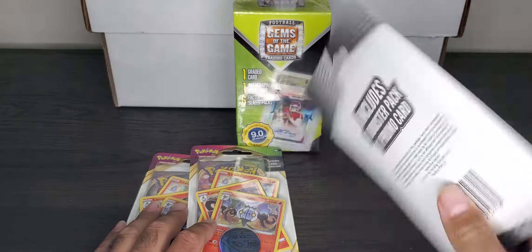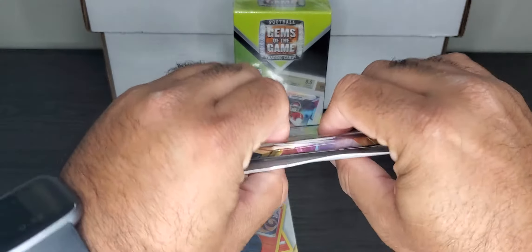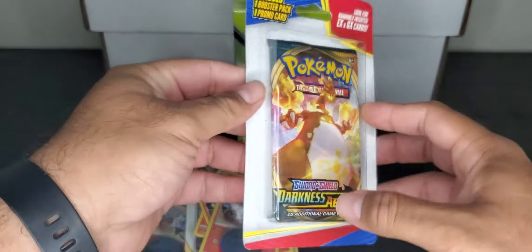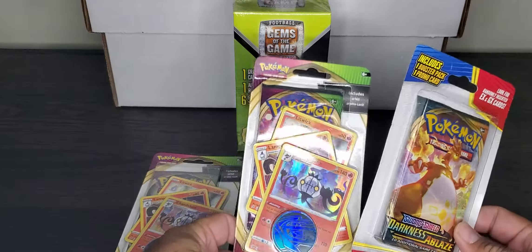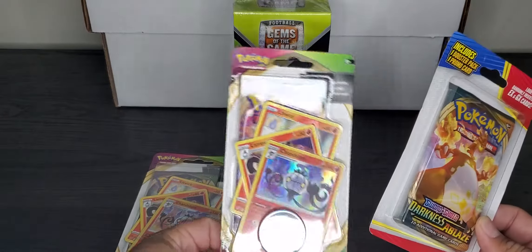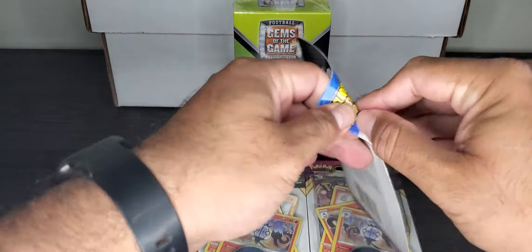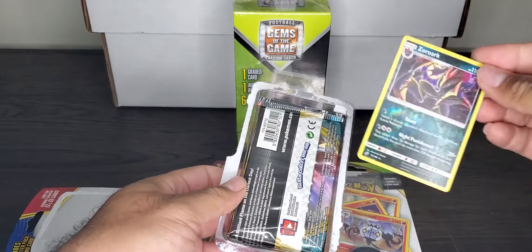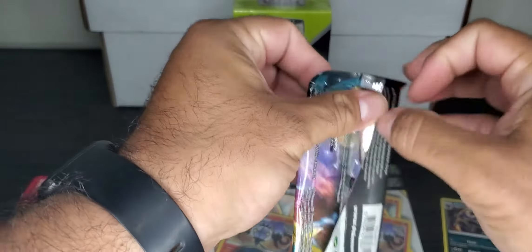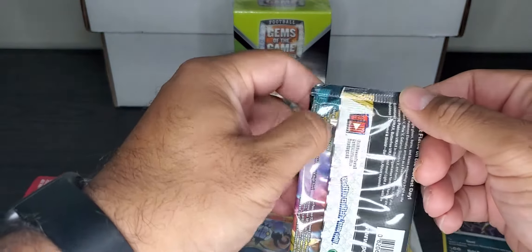Same with this one — this is a third party and it has too much air in it, it's like a pillow, I can't push down on it. I'm guessing this was opened and resealed as well, and whatever good card was in it has been taken out. So I'm guessing with the three packs we pile, we get all three reverse hollows — no other rare, no full hollow, no other good card besides the reverse hollow.